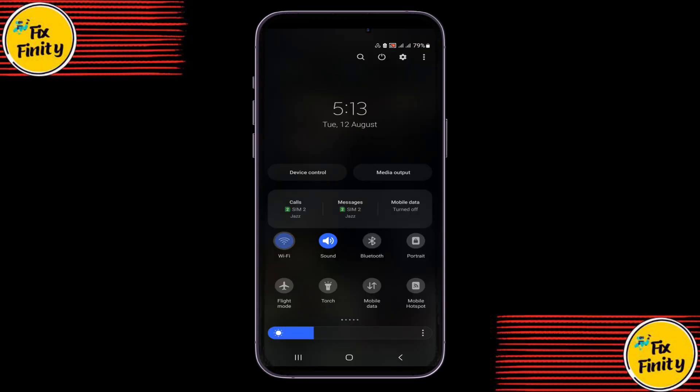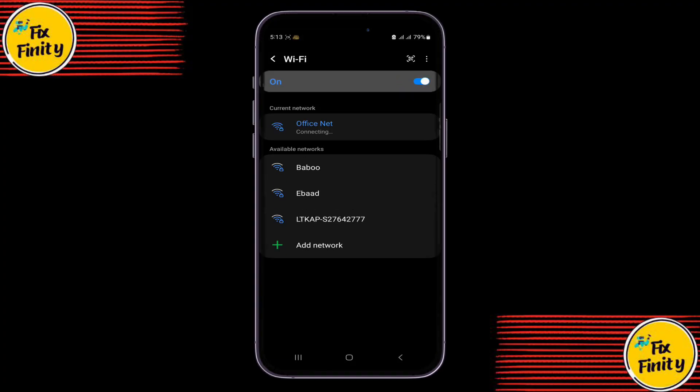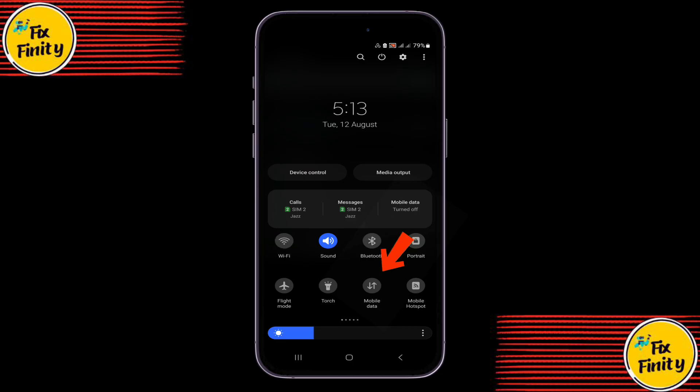Start by trying a different internet connection. Some Wi-Fi networks may block the download or be unstable, so switching to another Wi-Fi network, or even better, using your phone's mobile data, can often solve the problem instantly.